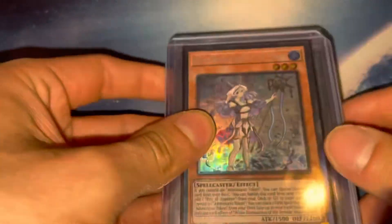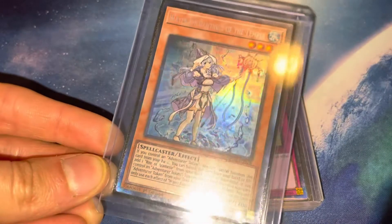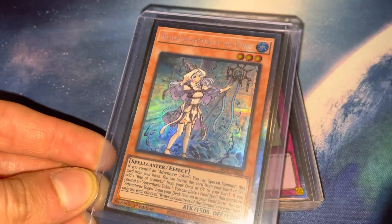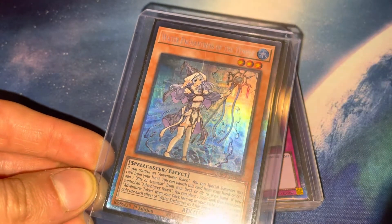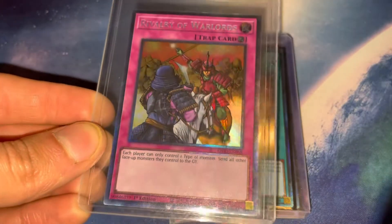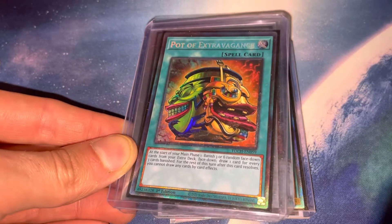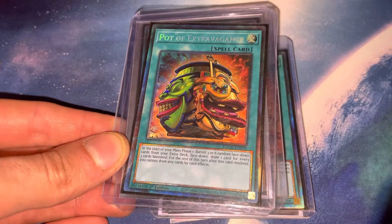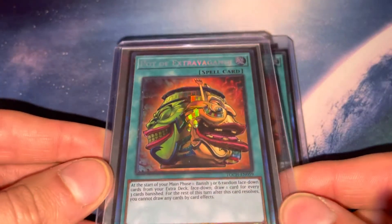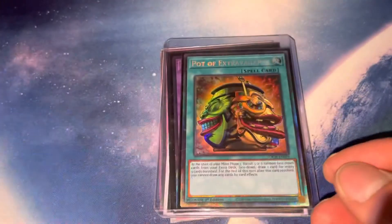Okay, we got collector rares — I just started collecting this new rarity. This is my collector rare Water Enchantress. I sometimes use this in my deck, not a great idea — I don't want to get it beat up — but sometimes you gotta flex. It's one of my favorite collector rares; if you can see that angular kind of shapes shining through the background, just so nice. Then collector rare Rivalry of Warlords — I need more of these. And collector rare Pot of Extravagance, which I just recently picked up — I traded my Pot of Prosperities for these, since a reprint was coming.